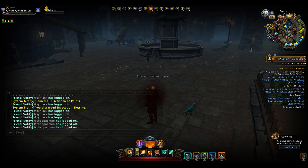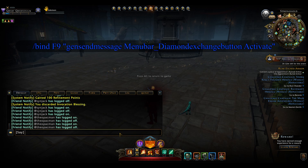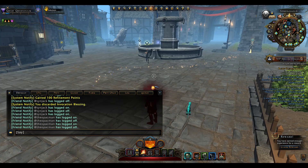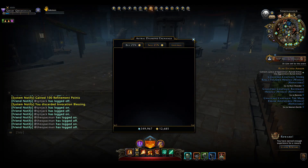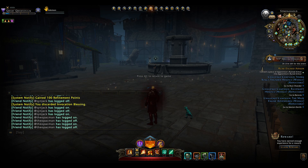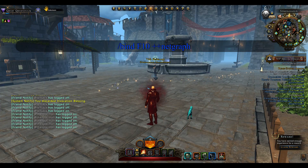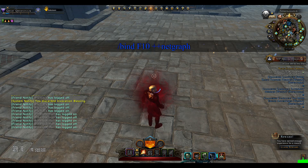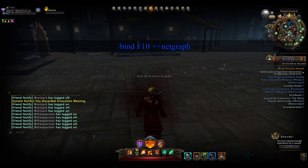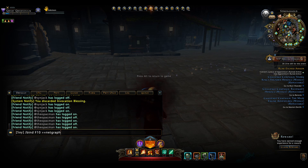For F9 I have the ZAX or Zen ADX exchange set to it. If I press F9 it will bring up my ZAX. For F10 I use it to check my network connection — if I'm lagging, to see if it's on my side. If I press F10 you will see my ping appearing there; if I press F10 again it will disappear. That was F10 plus plus netgraph.